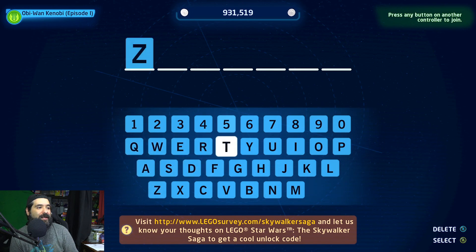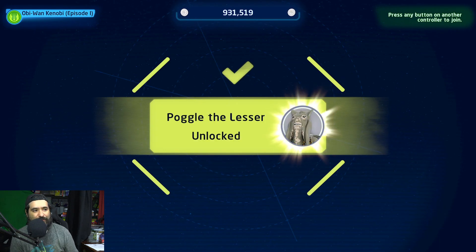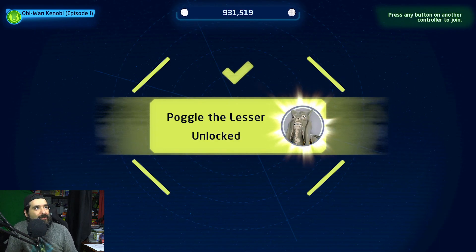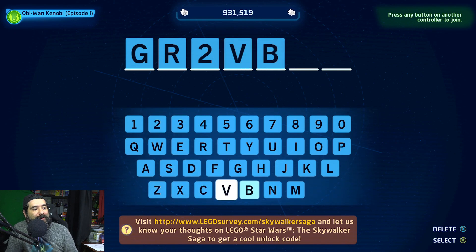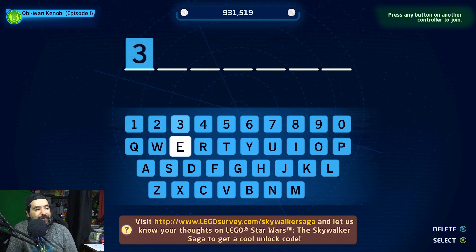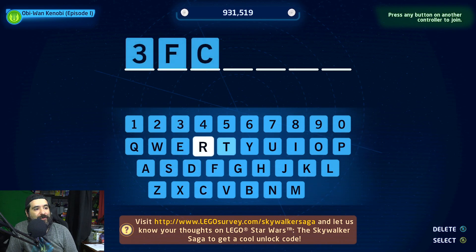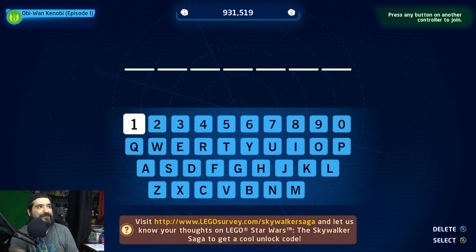And we got Poggle the Lesser — that's an interesting name and I'm not even sure where he's from. We got Ratts Tyrell. So we got a bunch of random expanded universe characters that are background characters. That's the fun thing about Star Wars — there's so many different characters that you've never heard of, or characters that were in the background and then end up getting a spotlight, like with action figures. So we got Tarkin — big part of the Empire.